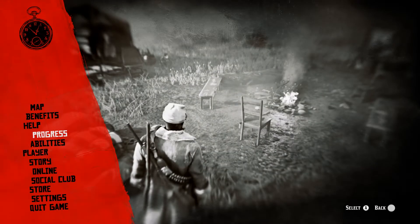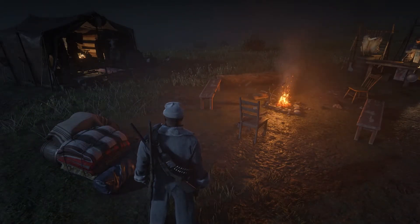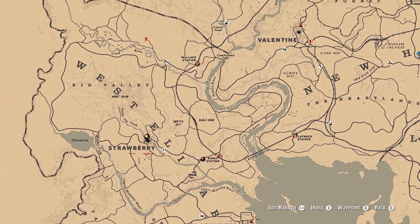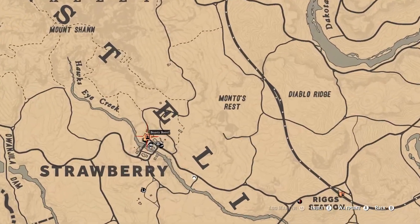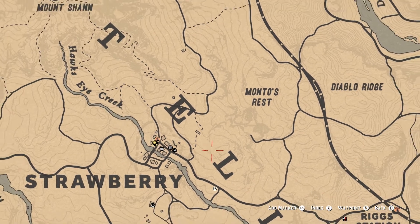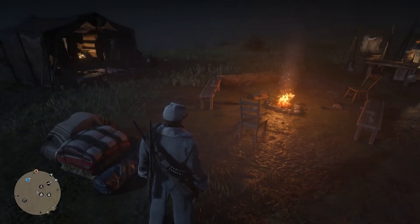In terms of finding the Naturalist role, it did pop up on the map — I'm going to do a separate video on that. Zooming out, it's located in Strawberry. The mission is called 'On the Nature of Beasts' and we're going to meet Harriet Davenport at the Welcome Center in Strawberry.